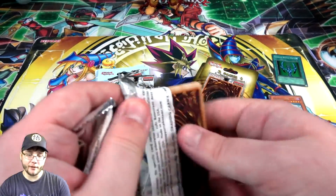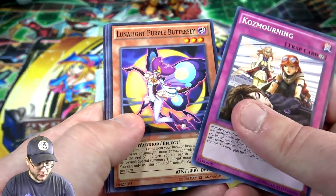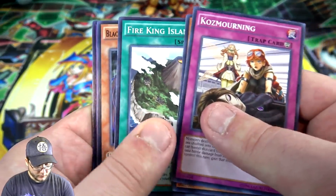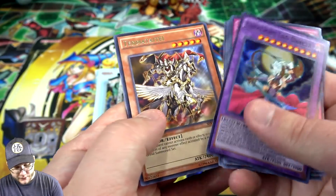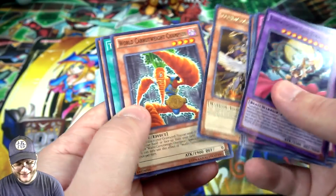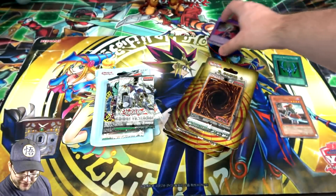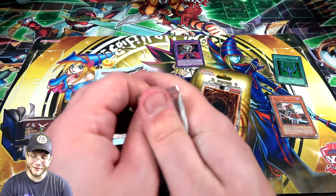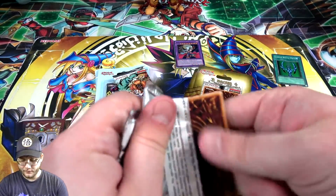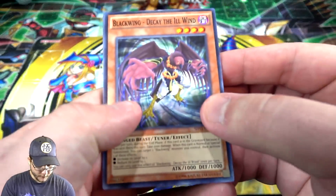Neither of these sets have I opened up a ton of, so it's cool to see them on shelves again. We've got Lunalight Leo Dancer as well as Ten Maitai — I think that's how you say that name, I remember it being an interesting one. In Shining Victories you're guaranteed a holo, and in Secret Forces everything is holographic, so we should do fairly well I hope.